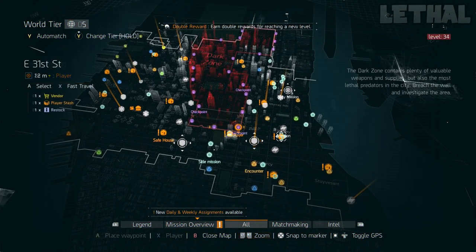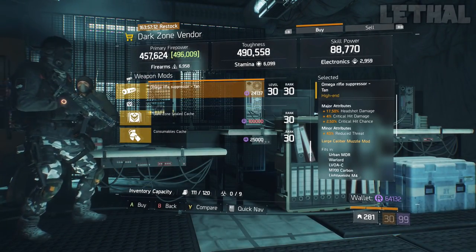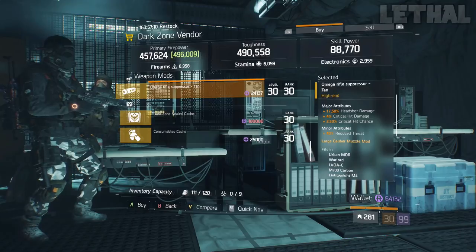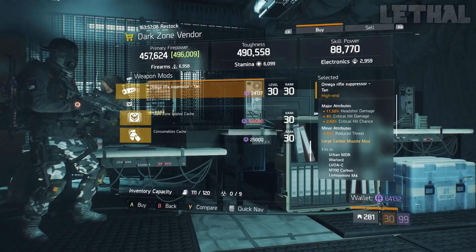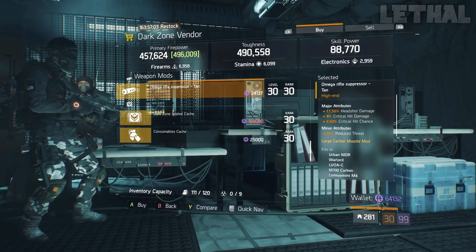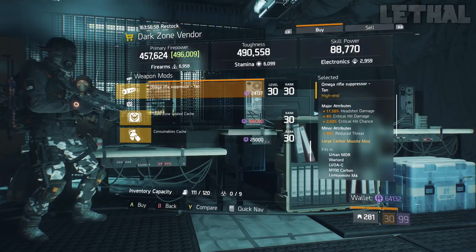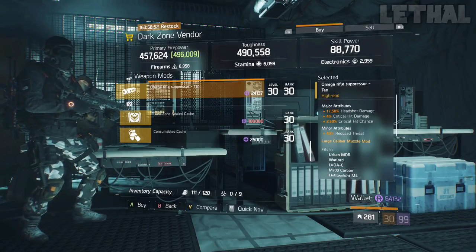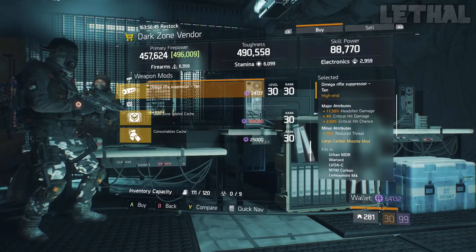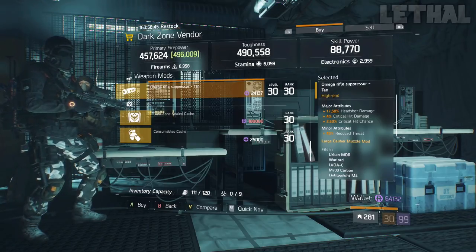Next up, you guys want to visit the East 31st Street Checkpoint, and what he's actually selling is a pretty nice Omega Rifle Suppressor. What it comes with is 17.50% headshot damage, 4% critical hit damage, and 2.50% critical hit chance. If you guys are going for a Hunter's Faith build, an MDR build, or any build focused on headshot damage, this scope is pretty good. Unfortunately the headshot damage could be a little bit higher — about 1% — but besides that it already has crit chance and critical hit damage, so if you're in need of this, 100% pick it up.